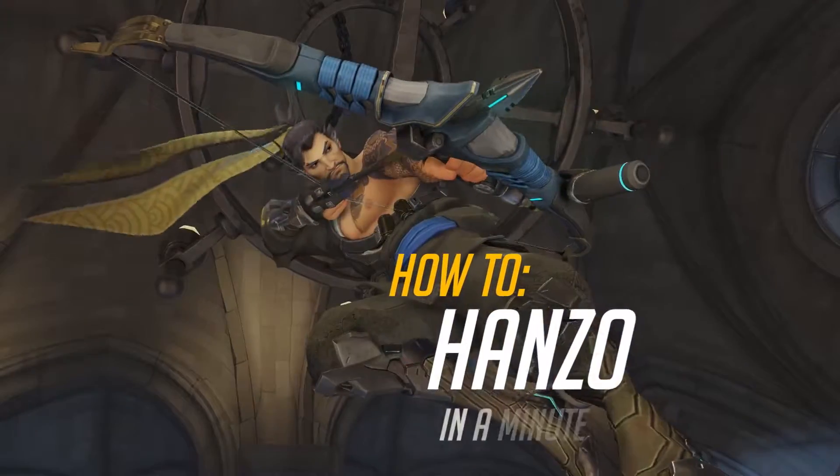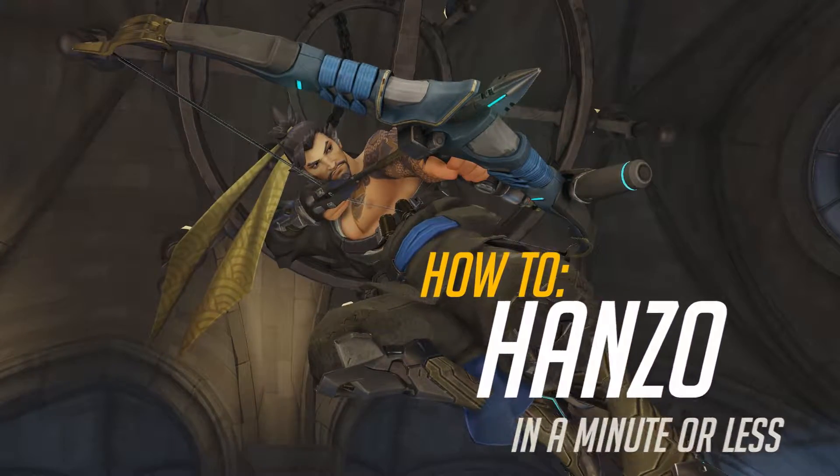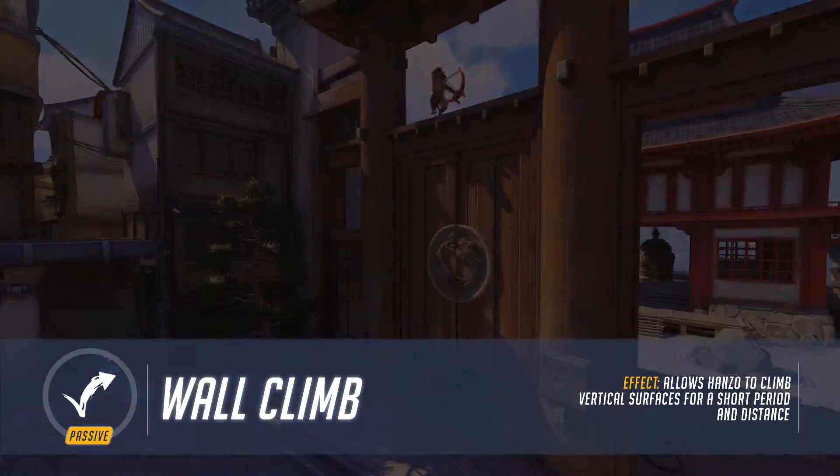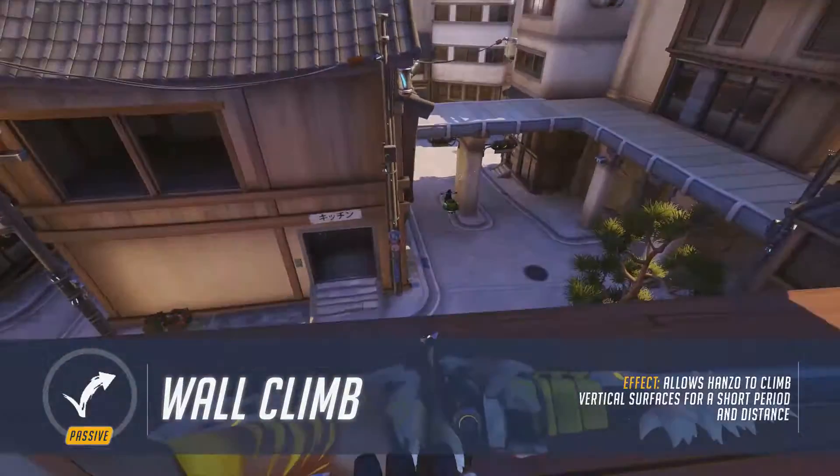G'day guys, I'm Bromio and here's how to Hanzo in a minute or less. Hanzo's passive wall climb allows him to climb off any flat, vertical face by pressing and holding jump while next to the surface.